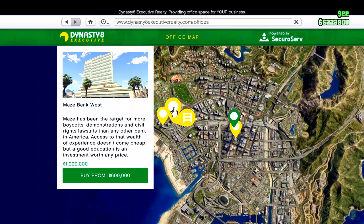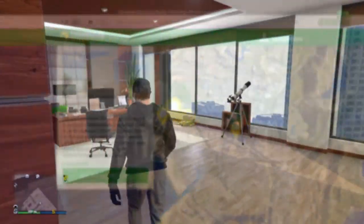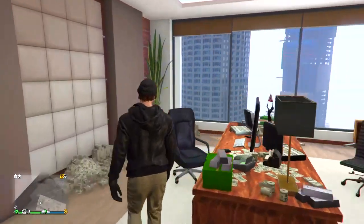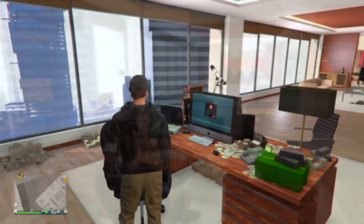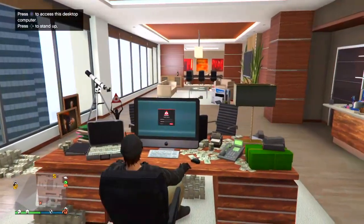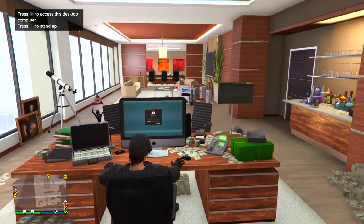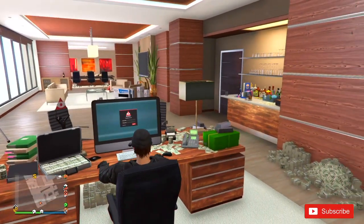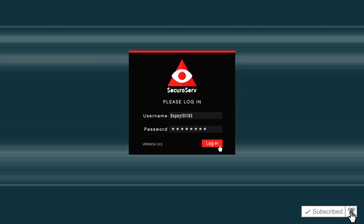In this video we're going to be doing some of the import export work, so it's a very good way to make money, but you are going to need one more requirement besides the office. Go ahead and go to the office, and once you are inside go ahead and go to your computer and purchase a vehicle warehouse — click on vehicle cargo.